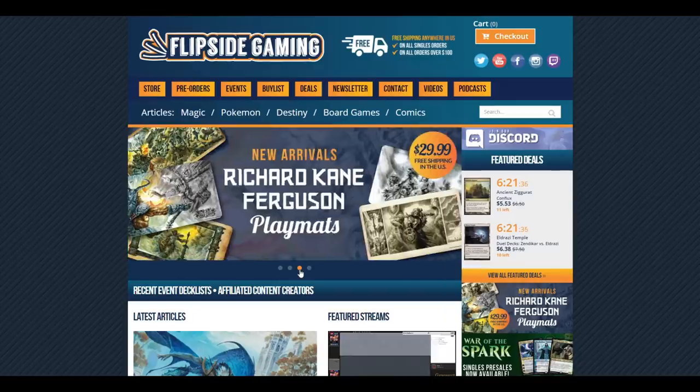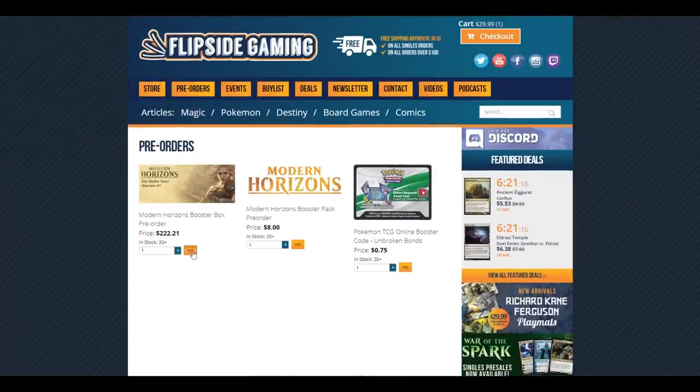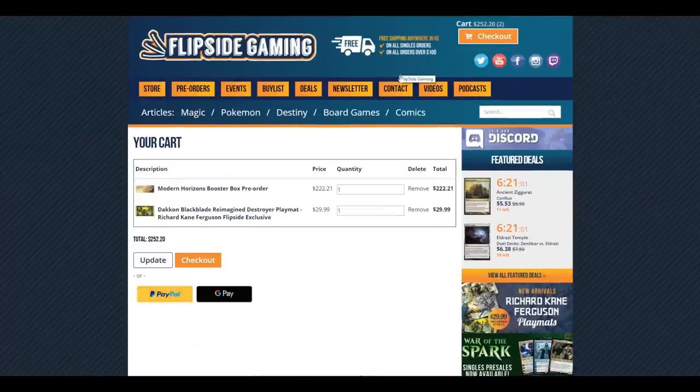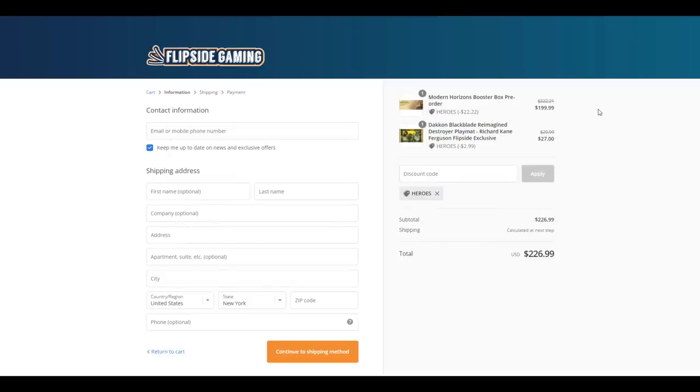Check out FlipSideGaming.com for all your gaming needs. Use the promo code HEROES to save 10% on all orders over $10. You can now pre-order Modern Horizons booster boxes for $199.99 when you use the promo code. And while you're there, check out their new exclusive Richard Kane Ferguson playmats. Details can be found in the description below.